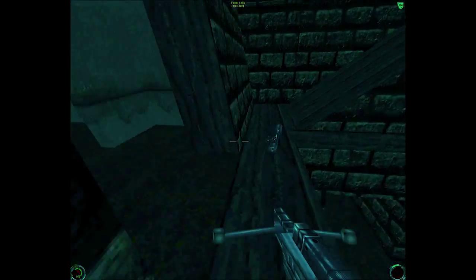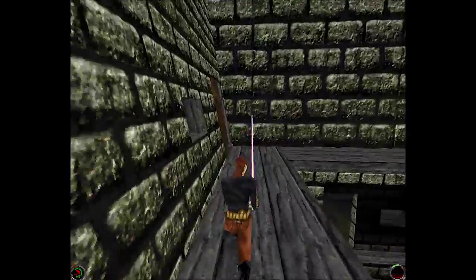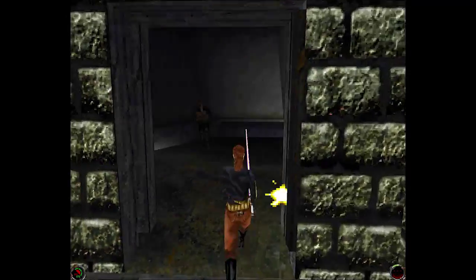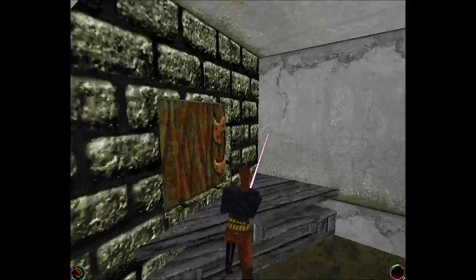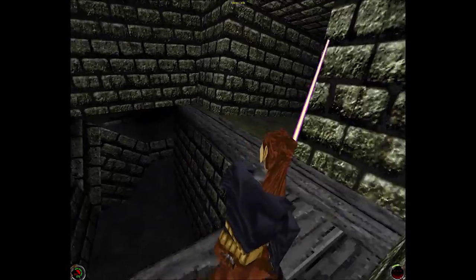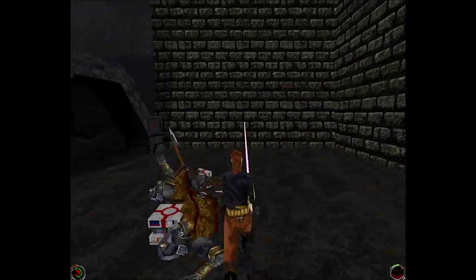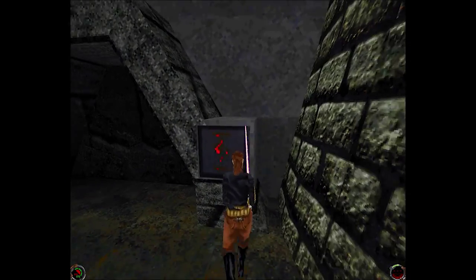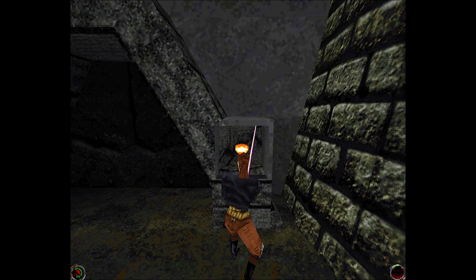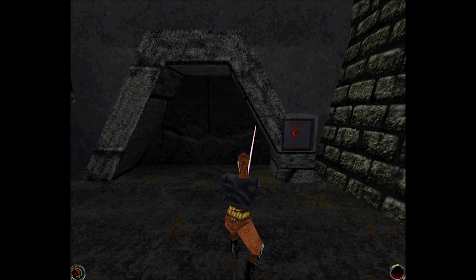I wanted to say something about the pacing in this game. It's kind of strange how they break things up so much. We just went through a full four missions as Kyle, went through a lot of development, four levels of Force powers already — and now we're back to square one. We're playing as Mara, and we're starting over again. We have a limited arsenal and very limited Force powers. I don't even have speed — I just have jump and seeing, I believe. This is another neat little puzzle here, and she's going to give us a hint on how to get through this.